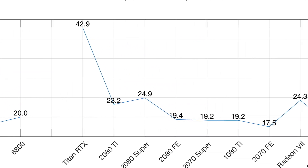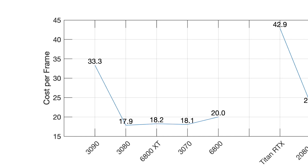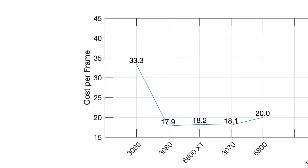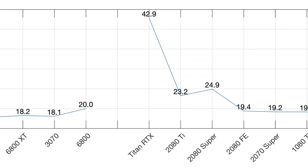The final part of my analysis was to work out the cost per frame. If you get 25 frames a second on average in your game, how much does each of those frames per second actually cost you? You just take the cost and divide it by the number of frames per second, and you get this funky looking graph down here, which essentially is a graph of value for money. The 3090 comes in at £33.33 per frame, and the Titan RTX is even higher at nearly £43 per frame. So these are exceptionally expensive graphics cards.